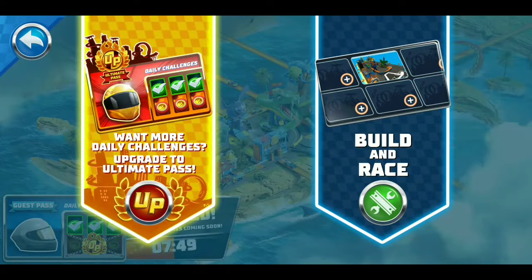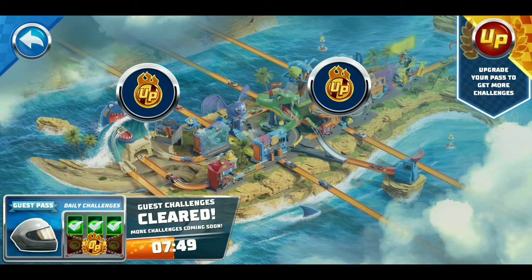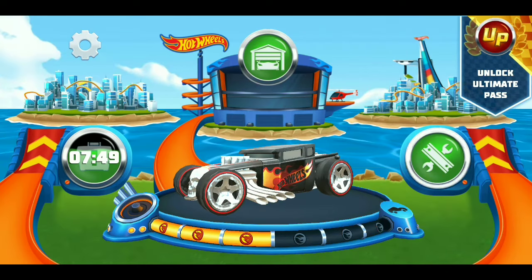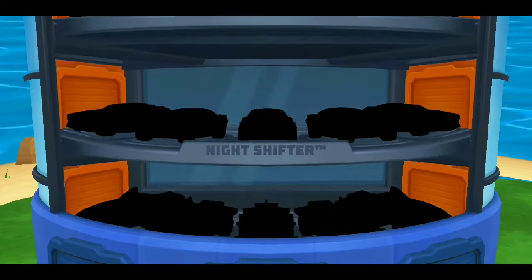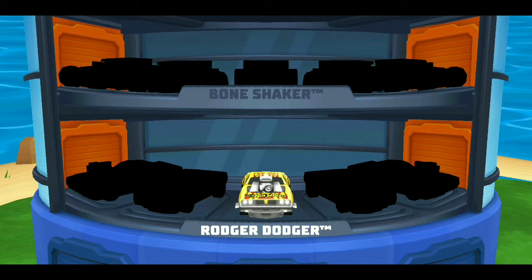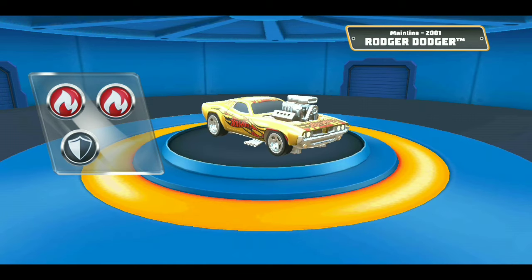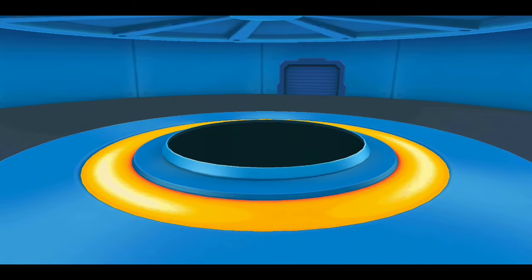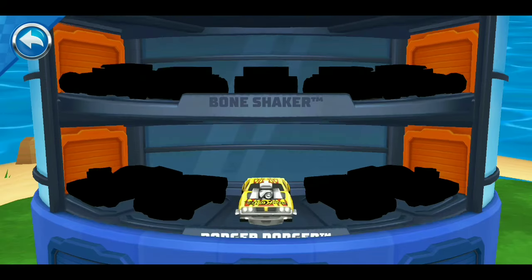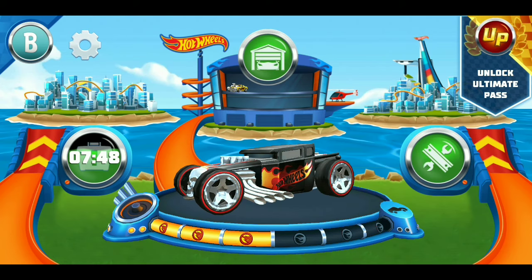You're out of challenges, but you can get more in the Ultimate Pass. Want more Hot Wheels? Check out the Ultimate Pass — it's packed. You're going to need the Ultimate Pass to access these challenges. This is massive. Hey, there's your Roger Dodger — tap on it to see it up close. We love that ride. Want to see what we do around here at the end of the day? Follow me. You're going to love this.